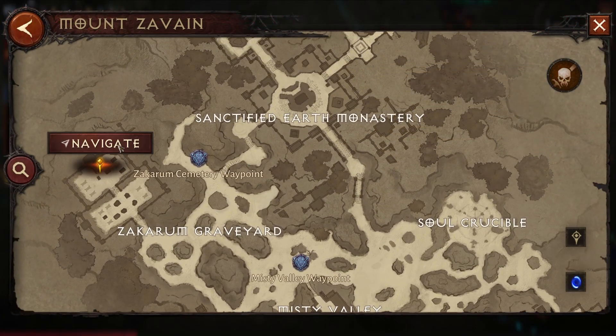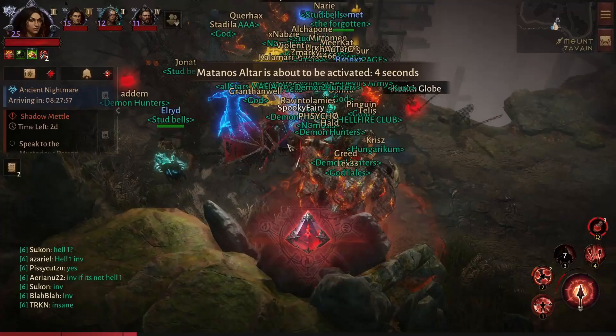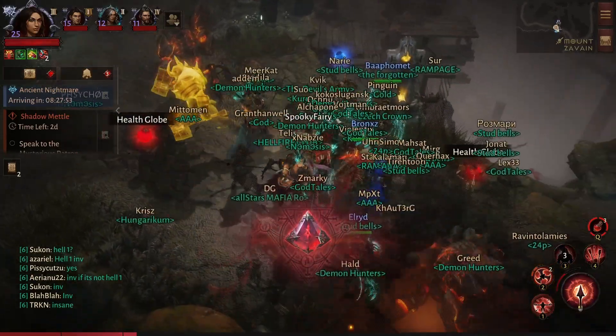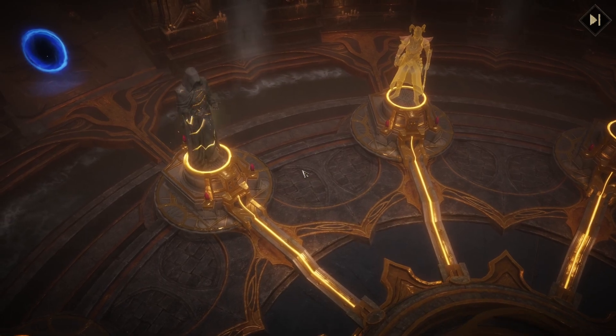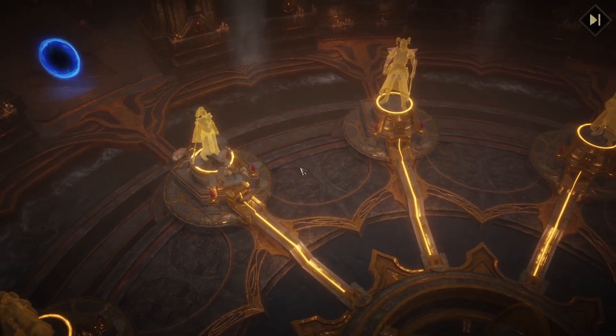Mount Zeven, and more precisely Misty Alley, is the location where the Ancient Nightmare world boss takes place. You really want to eliminate him because he drops this item — the Nil Force Precision Vessel — which you can use to get a new upgrade, and this upgrade is armor penetration.